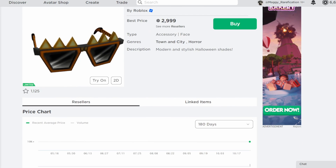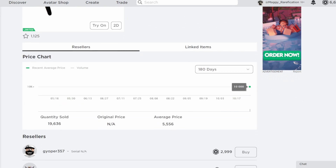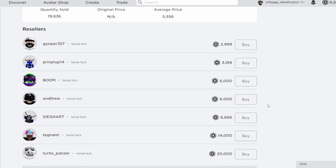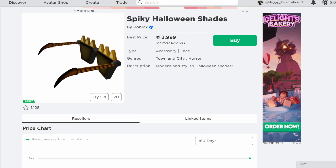Next, Spiky Halloween Shades. This one actually released for 10 Robux, so it was very, very affordable. It sold 20,000 times, but this is actually quite an old item now. As you can see, there aren't that many sellers, meaning it'll probably do pretty decent even though it was pretty affordable.